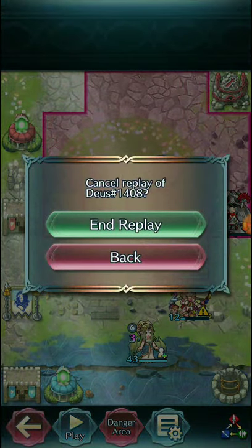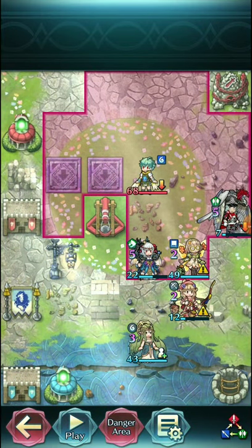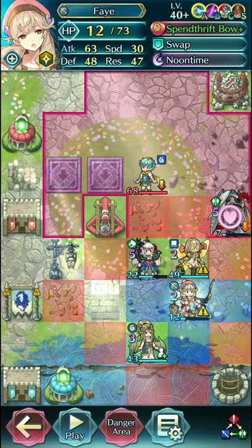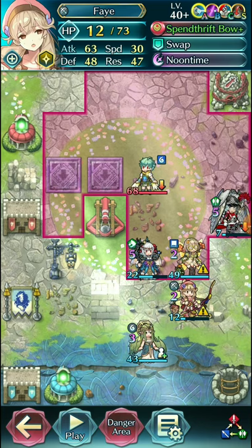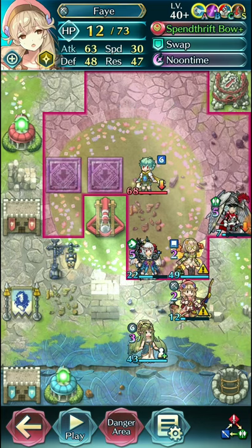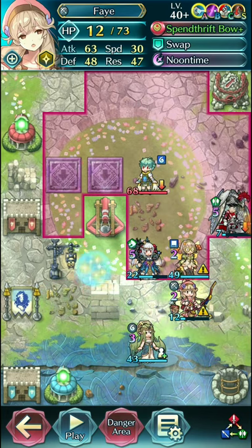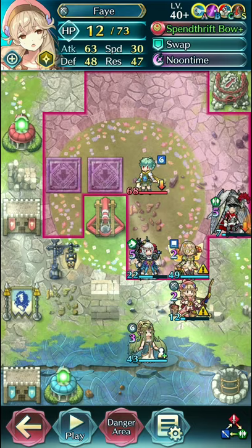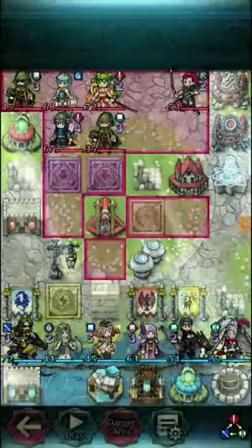They go ahead and pick up the kill on Sylvia, then decide to just surrender here. This was one of the players who were pretty high up on the leaderboards earlier on — this was just another planning goof. Because if Seliph attacked into Fae, he was going to do nothing. The issue was Seliph not being a ranged unit, so Far Save can't activate.